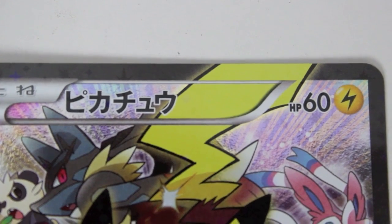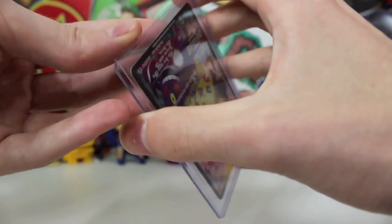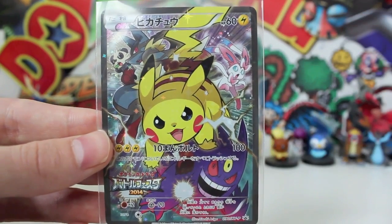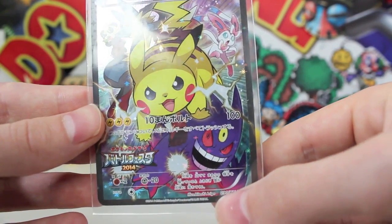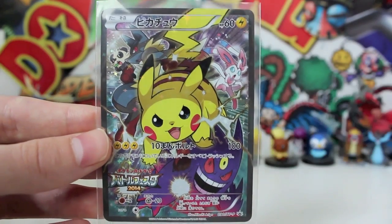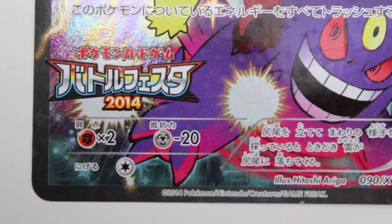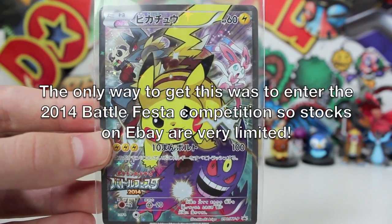We've also got a 60 HP attack there. I'll take it out of its top loader — I really don't want to damage this at all. It's number 90, which is the 90 promo. I can't get over this — it's the hand-drawn artwork that really does it for me, the amazing incredible background around there, and the Battle Fiesta logo down there. Seriously, it's one of my favorite cards ever, and I just wanted to show you guys and let you know it's on eBay at the moment if you want to buy it.